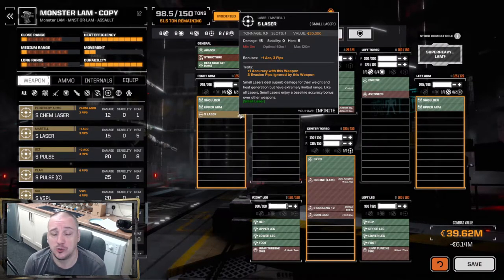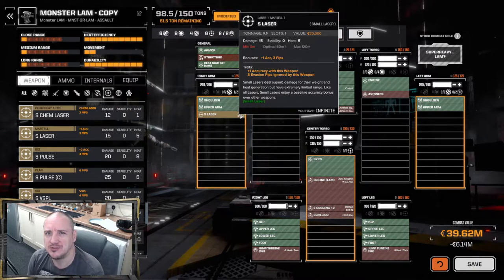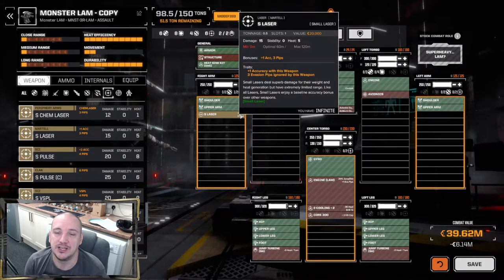The small laser can also be used if you're running a mostly LRM build on a mech but you want it to be able to defend itself up close just in case. You can chuck one in without requiring much heat, but you've at least got some close-range damage output.